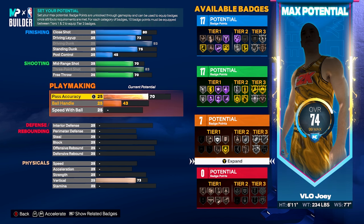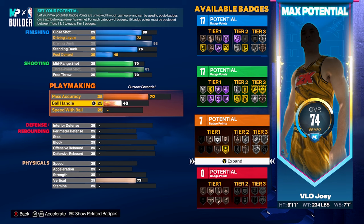You can go up to 80 or 85 pass accuracy, but you'll have to sacrifice things in other categories. Ball handle won't get too high and you can't get Unpluckable — on this build it's a tier 3 badge, so you'd need at least 15 badge points just to touch it on bronze, or 17 to get it on gold. I just don't think that's worth spending that much.